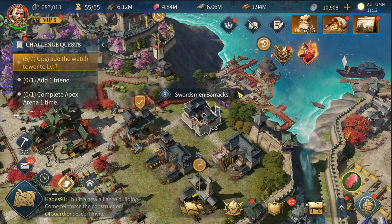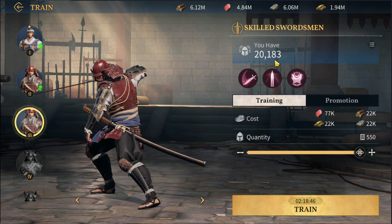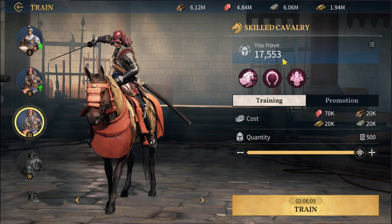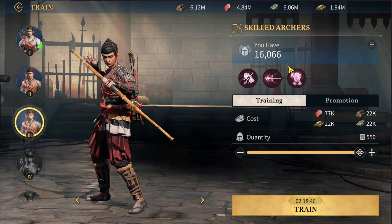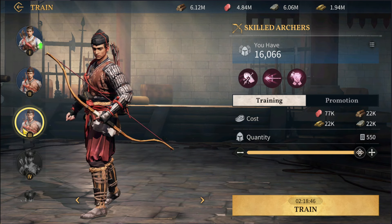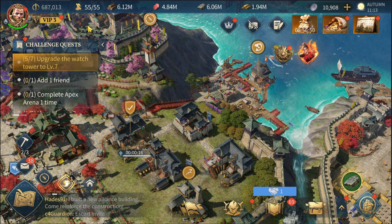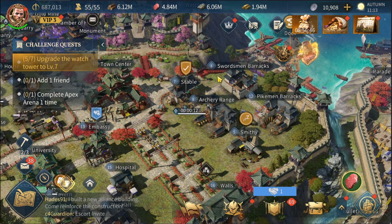I've just promoted a bunch of troops. Right now I've got 20,000 tier 3 swordsmen, 20,000 pikemen, 17,000 cavalry, and 16,000 archers. Because I promoted most of these to stronger tier troops, my total power has also increased.